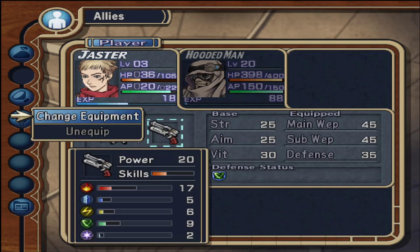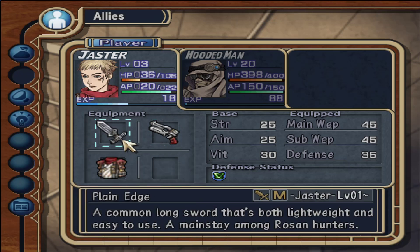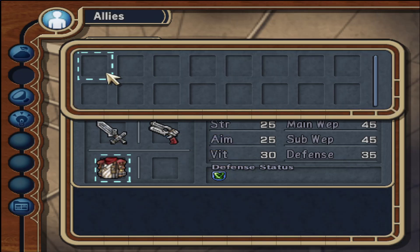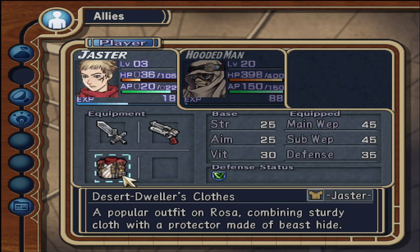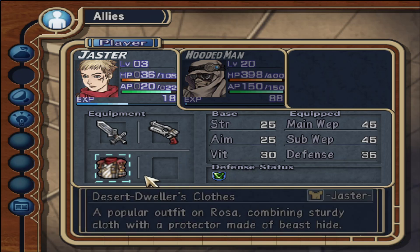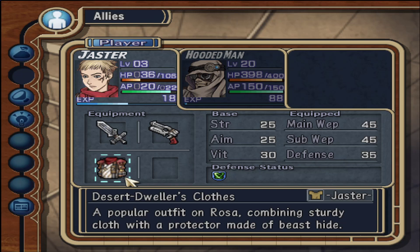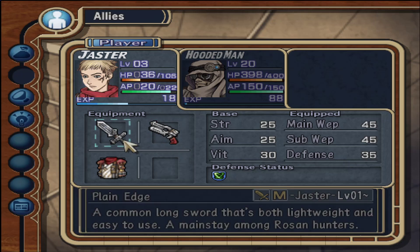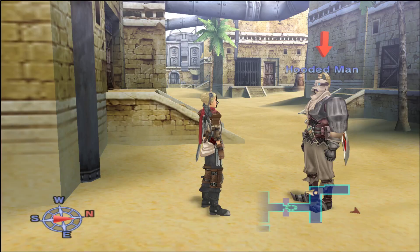Both our weapons — our sword and our gun — both level up. Our armor is kind of unique for this game; it has almost no impact on defense, and there's an accessory slot we will almost never make use of throughout the entire game. Armor in this game is basically a skin or a change of outfit, so I'm basically just going to use whatever the most recent one is for each character. The main purpose is to work on our weapons.